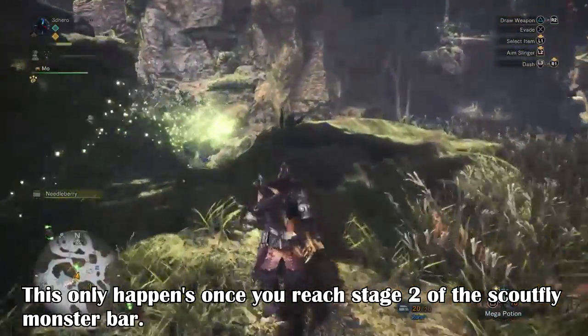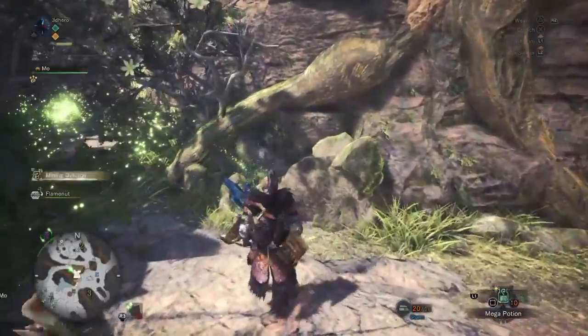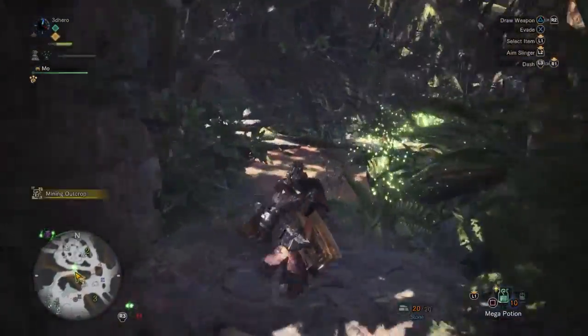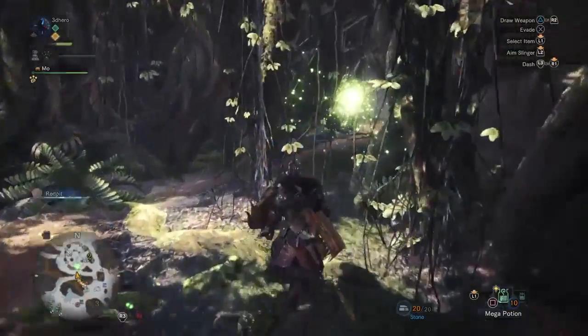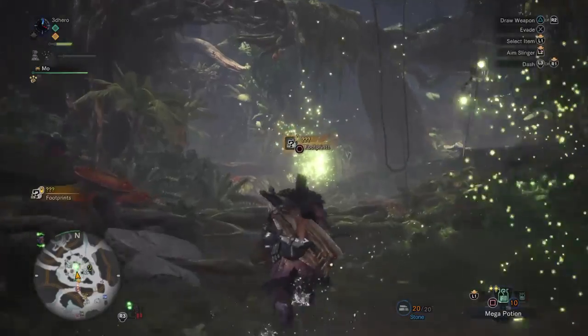Finding these marks isn't always easy, as they can be placed anywhere on the world map, and since the world map is so large, you're going to be searching for quite a while. Sometimes you'll be prompted with a notification telling you a mark is nearby, but your scout flies may not show you the way. However, this isn't the only way of finding a monster.